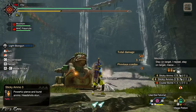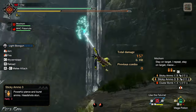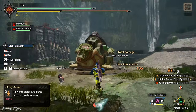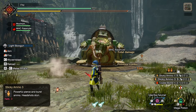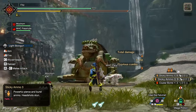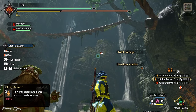For Silkbinds it's easier with C or R. R is like Silkbind up, and C is Silkbind down or moving forward. But since you have the mouse, you can just aim and press the left mouse button.